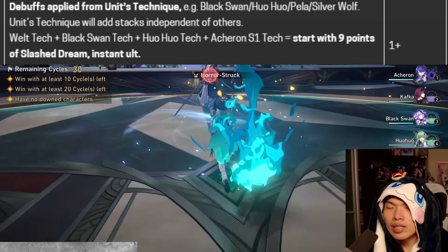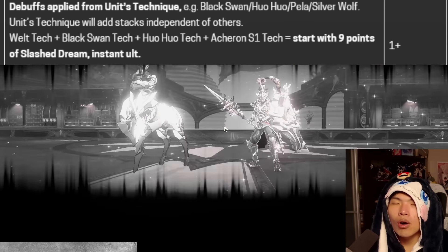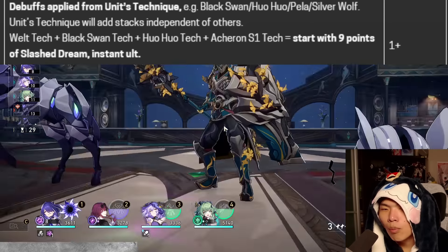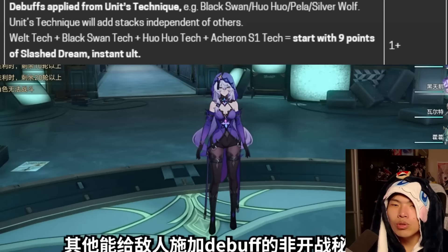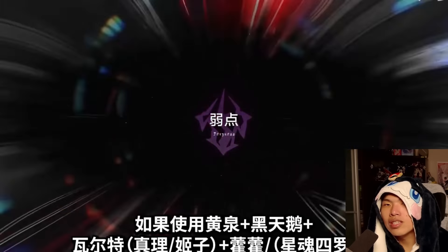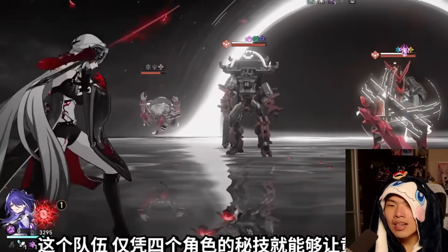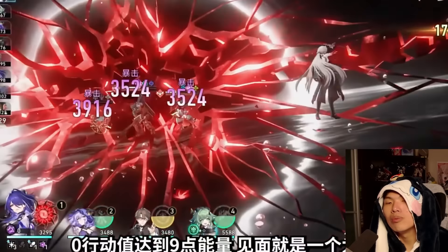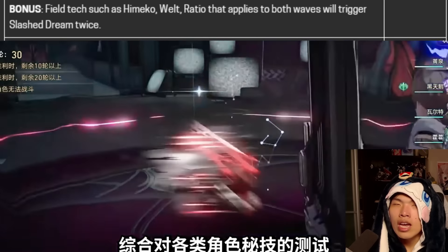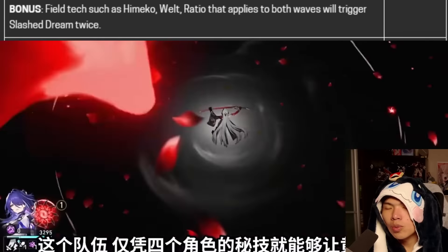Debuffs from a unit's technique — such as Black Swan, Huohuo, Pela, Silver Wolf, Welt, or Himeko — all add Slash Dream stacks, and importantly these techniques are independent from one another. Using Welt, Black Swan, Huohuo, and Acheron's technique together with her signature light cone equipped allows Acheron to start with nine Slash Dream stacks, casting an Ultimate instantly. Note that some techniques like Himeko, Welt, and Dr. Ratio apply to both Wave 1 and Wave 2, generating one Slash Dream for each.